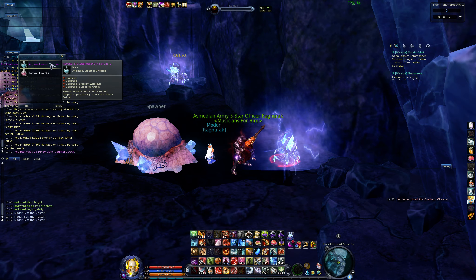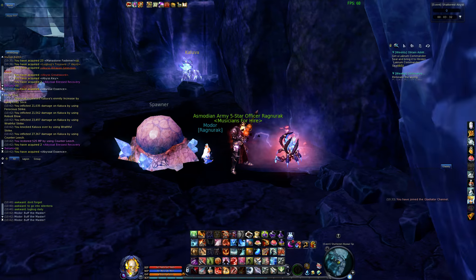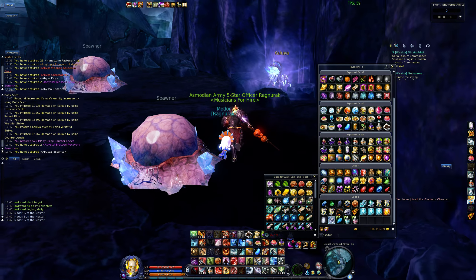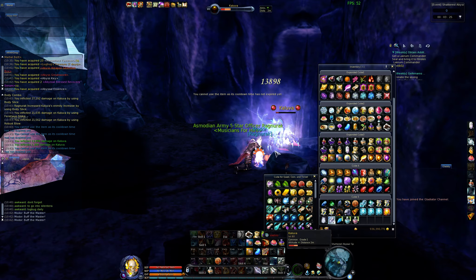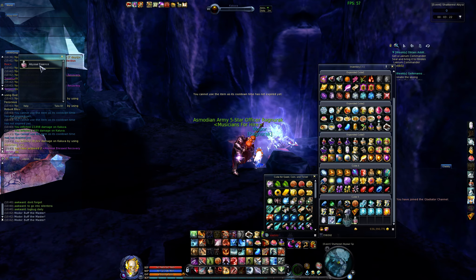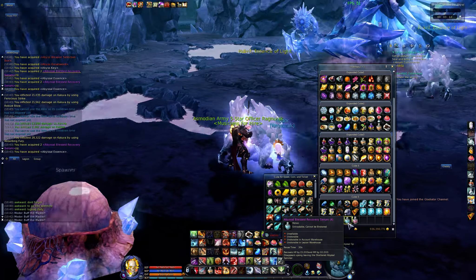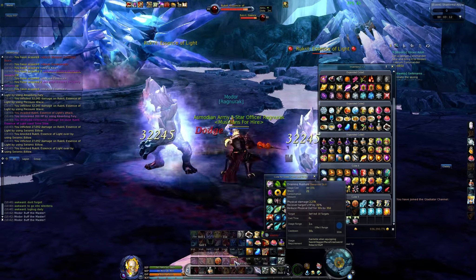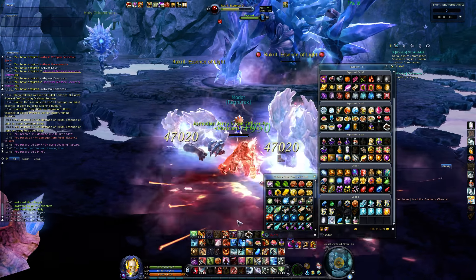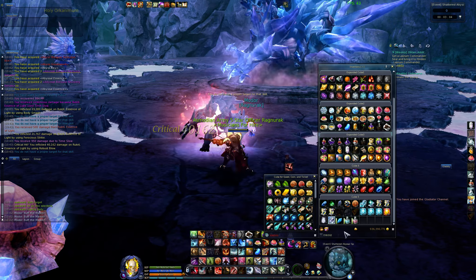Here we have a potion that's going to recover HP and MP, and we also have one that's going to inflict additional damage on the boss. The adds that aggro here are the ones the boss usually spawns after you attack him. I'm just going to kill them quickly because they slow your attack speed, which is really annoying.